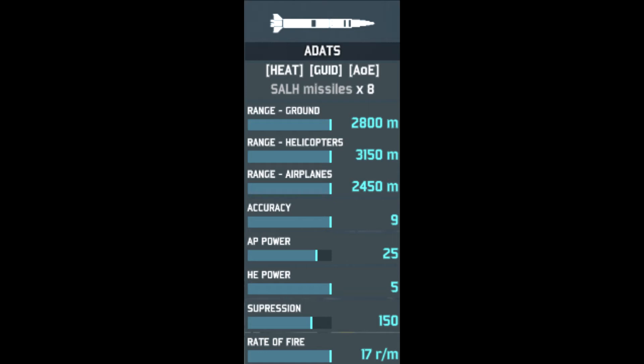It has an HE power of 5; the HE power is used against planes, so if it hits a plane it would be dealing at least half the damage to it. It has a suppression of 150 and a rate of fire of 17 rounds a minute.